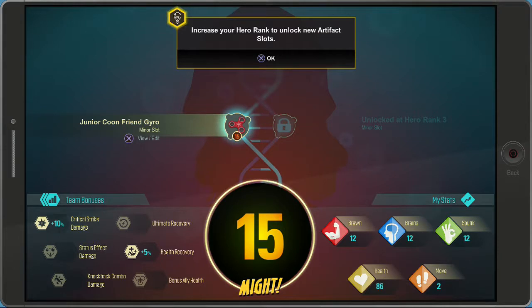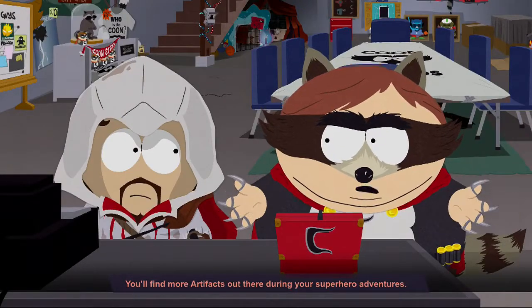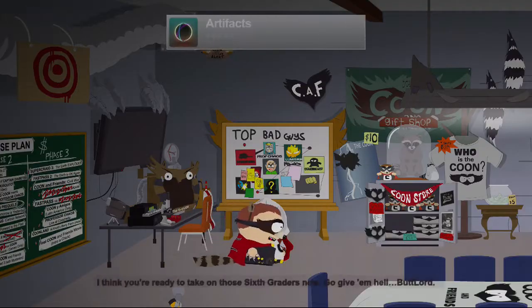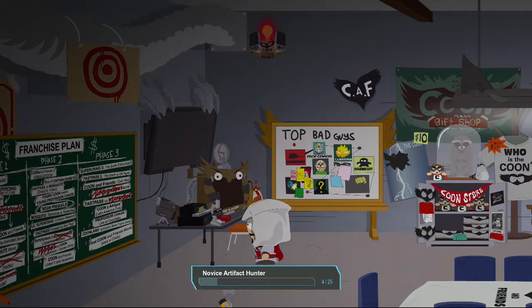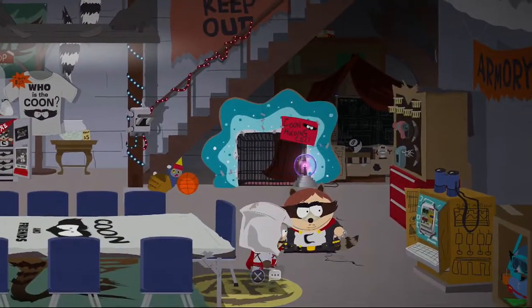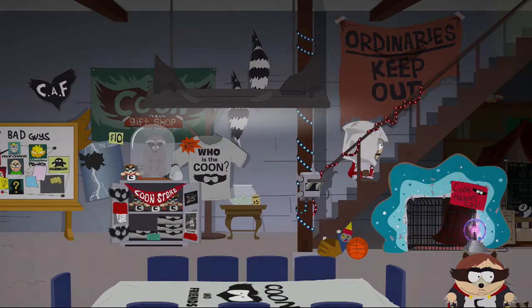Increase your hero rank to unlock new artifact slots. You can even craft your own - just remember, with great power comes great chicks and money. I think you're ready to take on those sixth graders now. Go give them hell! Although money does get you chicks - amazing news - the fast travel system is up and running! Let's equip some artifacts because I think we've got something stronger.